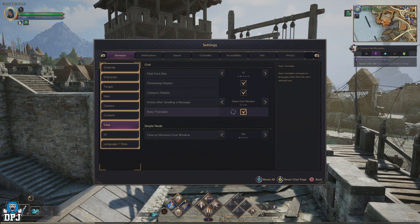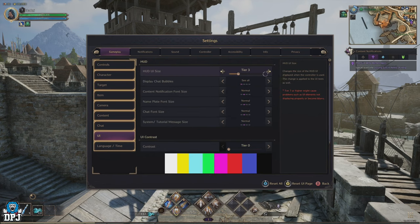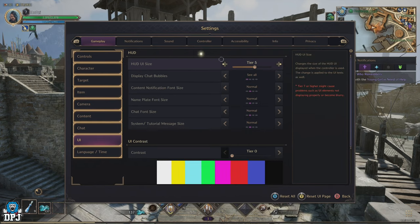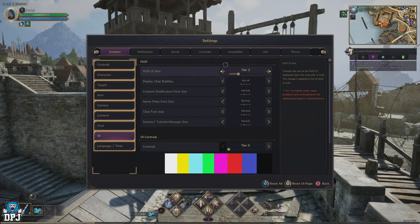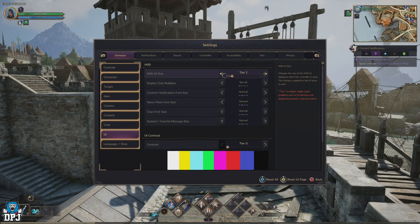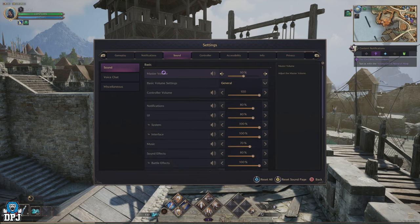I would recommend turning on auto-translate, as it helps depending on the server you're on. I'm in a European server where not everyone speaks English, and this helps me interact with French players, German players, and others. Within the UI, I've reduced the HUD size down to 82 — I like my screen clear, so the smaller the better. Size two seems just about right for me, though it depends on how far you sit from your TV. The rest of the UI section and language/time settings don't need to be changed.